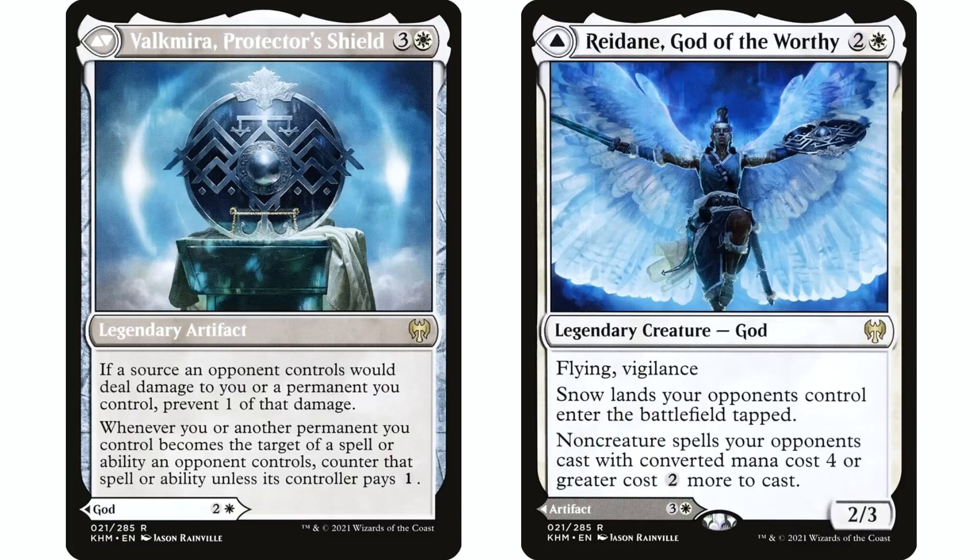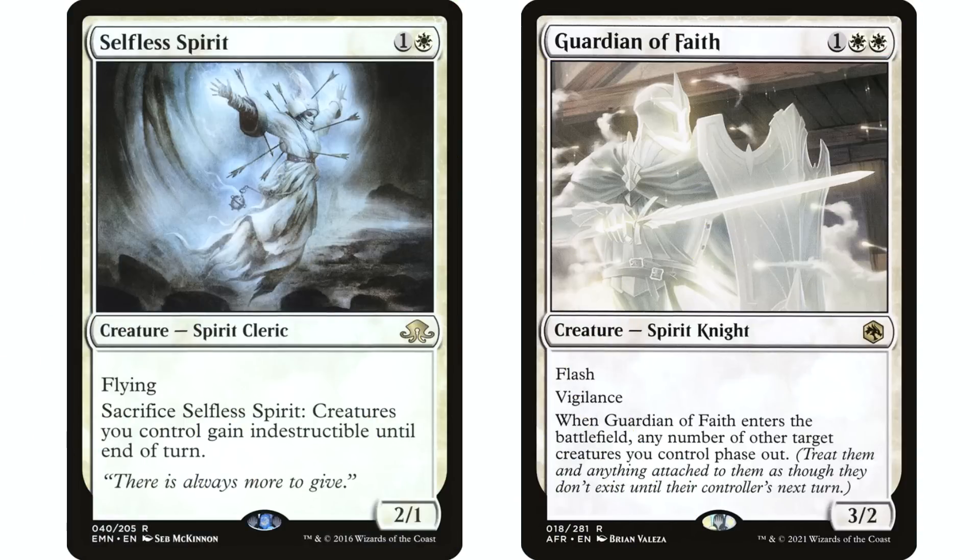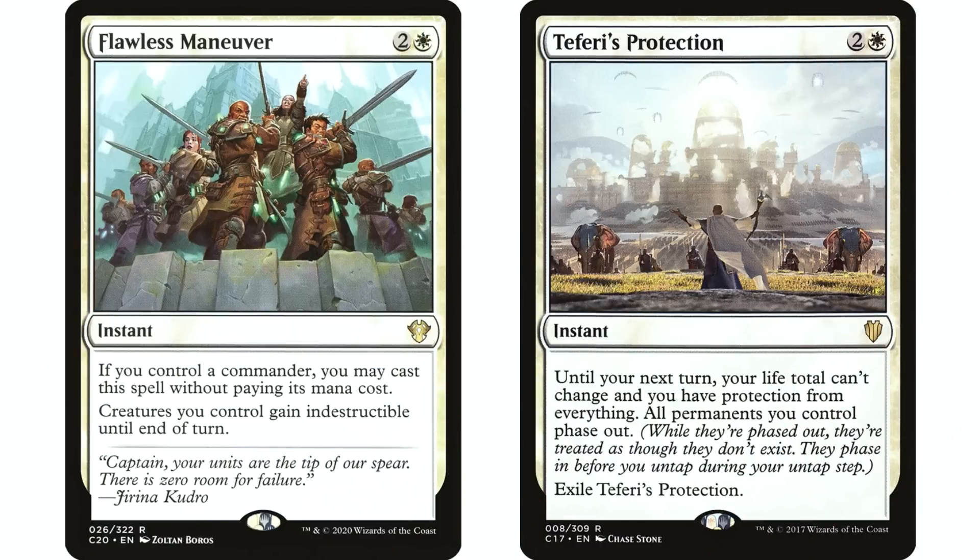White is also great at protecting creatures. Selfless Spirit has been in all my decks since it came out — I play a lot of creature-heavy decks and hate getting blown out by board wipes. Guardian of Faith is a newer version that's maybe better because it phases creatures out, protecting against everything, and your opponents don't see it coming since it's in your hand with flash — so they waste their board wipe.